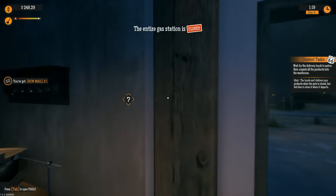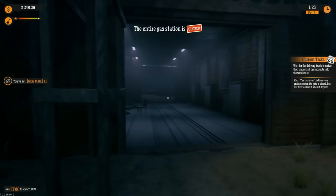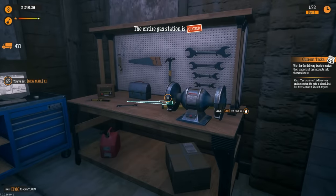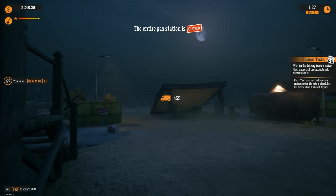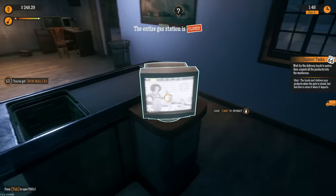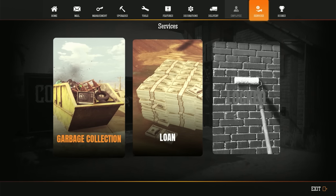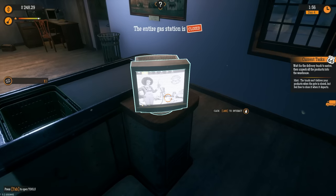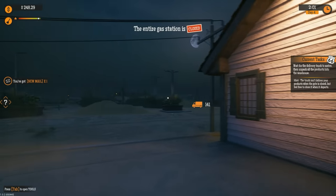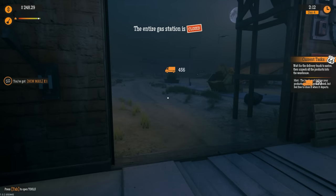Now we need to make sure our warehouse stays closed, otherwise people may steal from us. Let's go ahead and close this. There's the truck right there — let's order a dump truck too, real quick. Services — garbage order. Okay, they're going to come collect the trash, and our delivery truck is here with our first order of goodies.